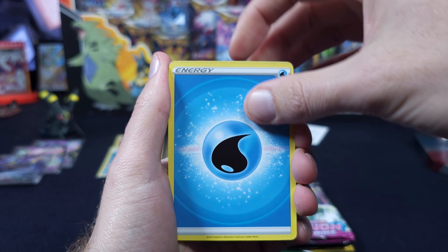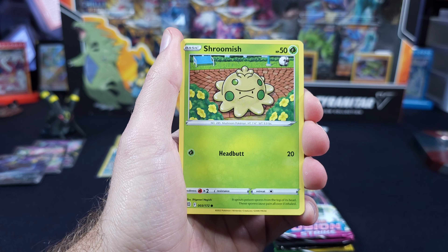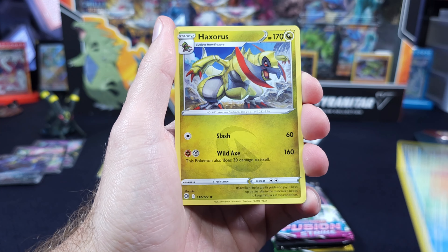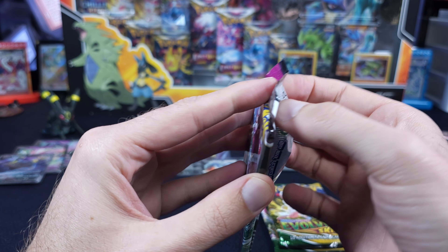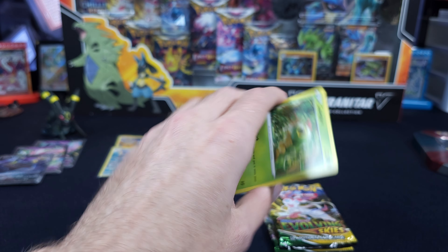It'll be three for three with the Trainer Galleries from Brilliant Stars. Clang, Piplup, Trapinch, Shroomish, Purrloin, Duskull, Corphish, and a Haxorus. I know there are cards better than a Norburn in these sets — I mean, I've seen us pull it, I've seen us do it.